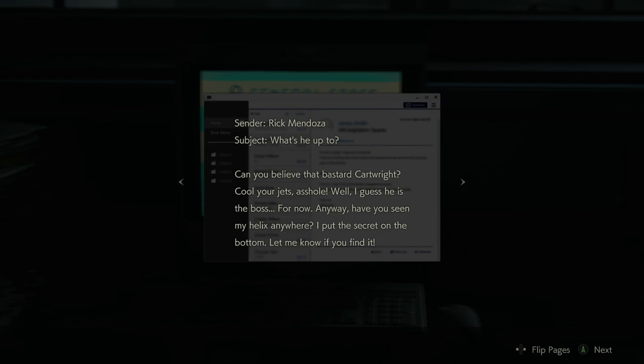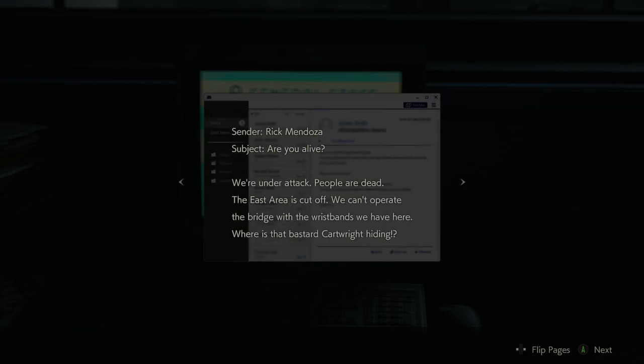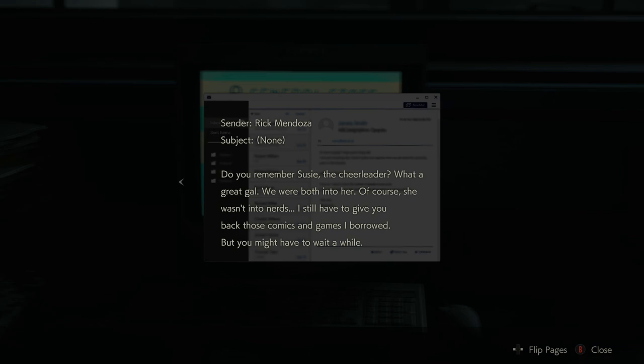Wayne Lee's inbox. Sender Rick Mendoza, Subject: What's he up to? Can you believe that bastard Cartwright? Well, I guess he is the boss for now. Have you seen my helix anywhere? I put the secret on the bottom, let me know if you find it. Byron Cartwright, Subject: Busy guy, huh? So you couldn't make our little meeting — fine. Put together the budget estimate for the year after next and get it done tonight. Rick Mendoza, Subject: Are you alive? We're under attack, people are dead, the east area is cut off. Where is that bastard Cartwright hiding? Plant 43 is going wild, the greenhouse is healed, we need to send someone in there before it's too late. Wayne, how do we stop this thing? Rick Mendoza, Subject: None. Do you remember Susie? What a great girl. I still have to give you back those comics and games, but you might have to wait a while.